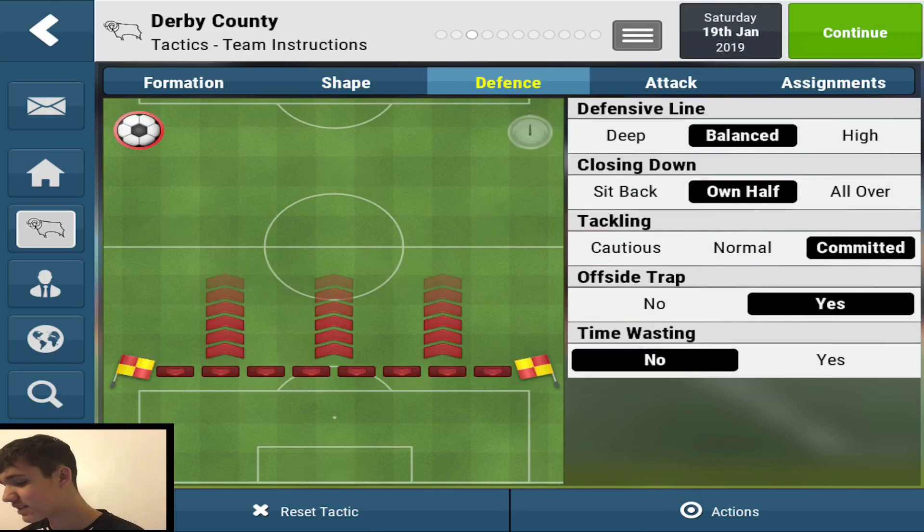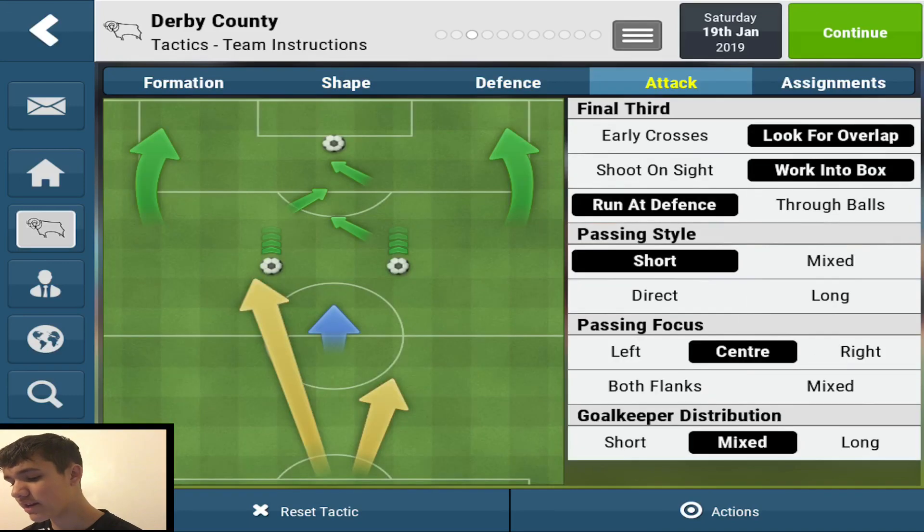Getting into the defence: the defensive line is balanced, closing down is zonal half, tackling is committed, offside trap is yes, and time wasting is no — unless you're winning and it's the last ten minutes, then time waste. In the final third, you've got to look for the overlap, work the ball into the box, run at the defence. Passing style is short, so you hold the ball.